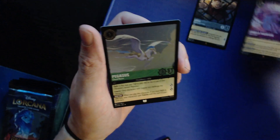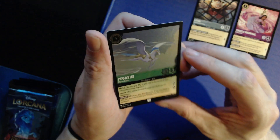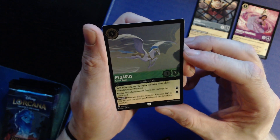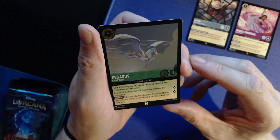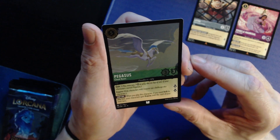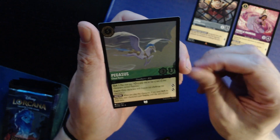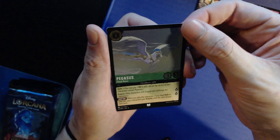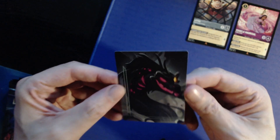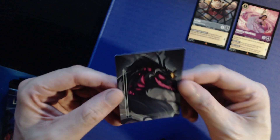Whenever Isabella quests, your other characters can quest for the rest of the turn — interesting, you have to be very decisive. I think a Madrigal deck will go hard. Then we got Pegasus foil: five for three/three with shift and evasive — when you use shift to play him, your characters gain evasive until the start of your next turn. If you have a big enough board and shift him in, you can give everybody evasive. Also, the border cards look different now — we're getting actual borders again, which creates a really cool image.